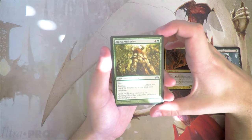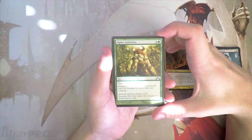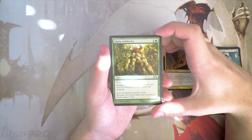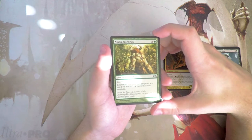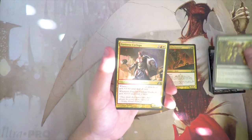Alpha Authority — an enchantment for one and a green. Enchant creature; the creature has hexproof and can't be blocked by more than one creature. I don't really like this card. I do like that it gives hexproof, but it really isn't that impactful and I'm not the biggest fan.